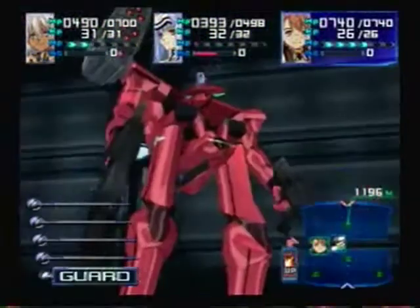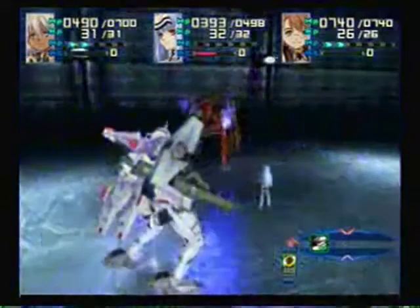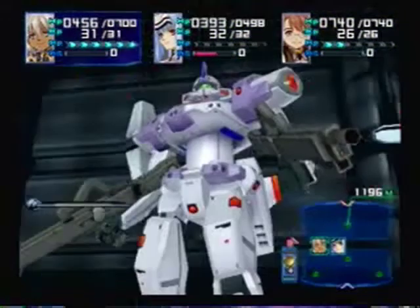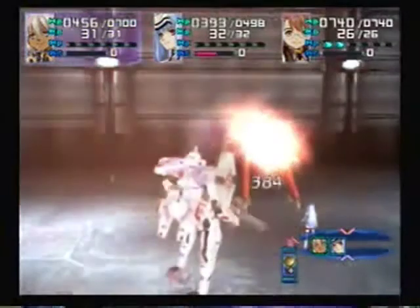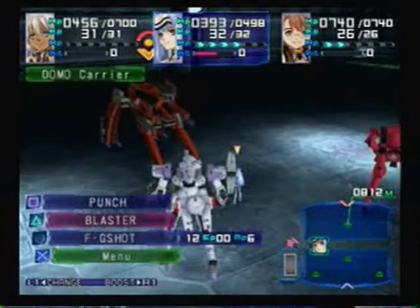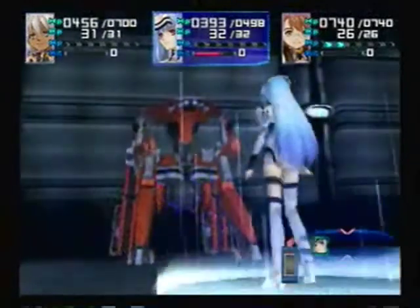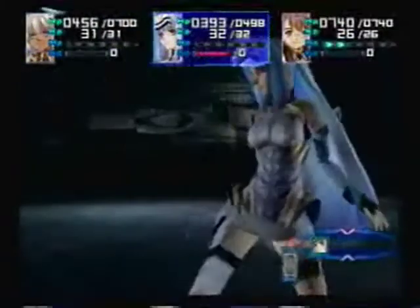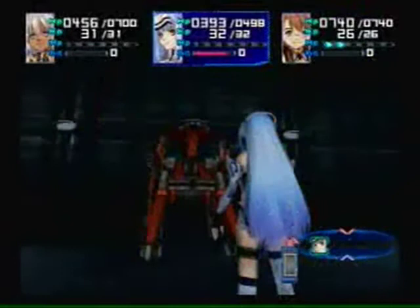Again, we're going to guard with Shion. Now we can use the W-act command, which should do a ton of damage to him. That's what I'm talking about. He should go down pretty quickly if you continue that pattern of guard and W-act, guard, W-act. And then use Arcannon with Cosmos.